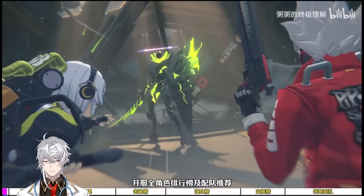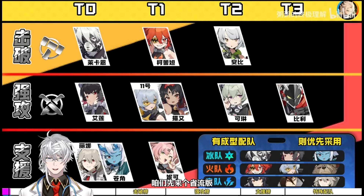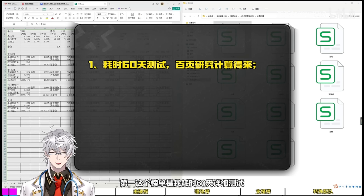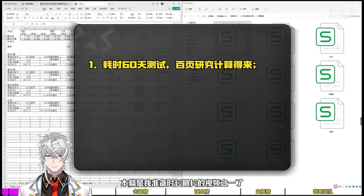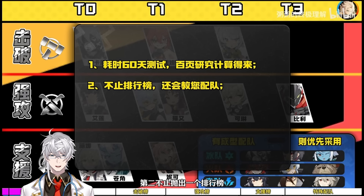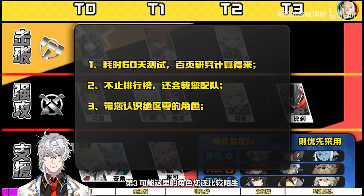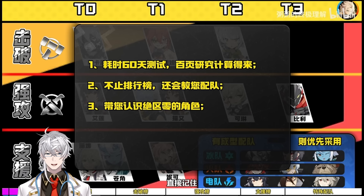Welcome to another Zenith Zone Zero video. This is the definitive CM Bros guide to the tier list for the release of ZZZ — an absolutely crazy amount of effort with over 60 days of testing, plus hundreds of pages in the Excel sheet covering damage calculations and team building. We'll look at the best characters in each niche, go over team building, and help you rock meta teams even using Tier 1 and Tier 2 characters.